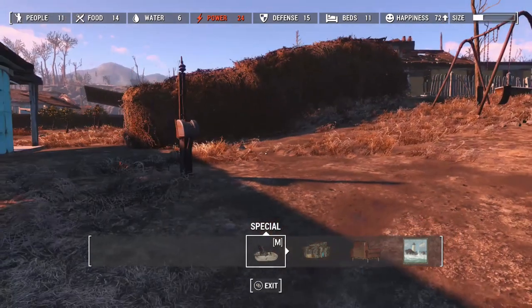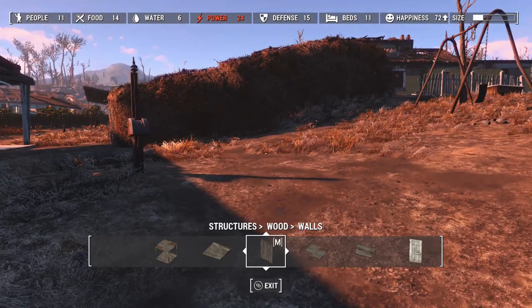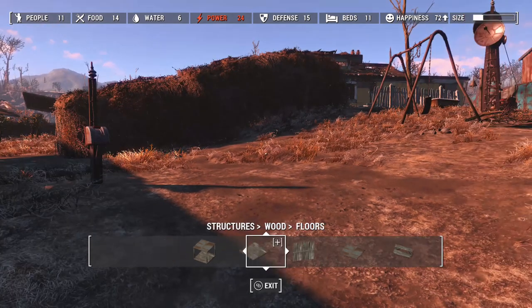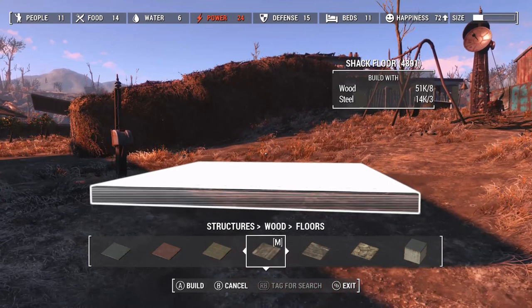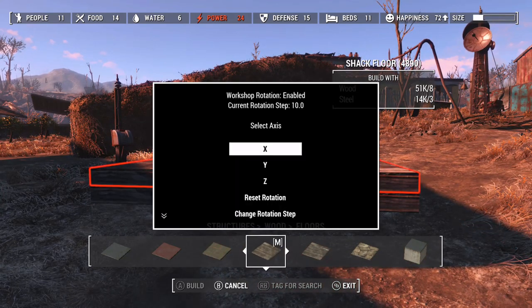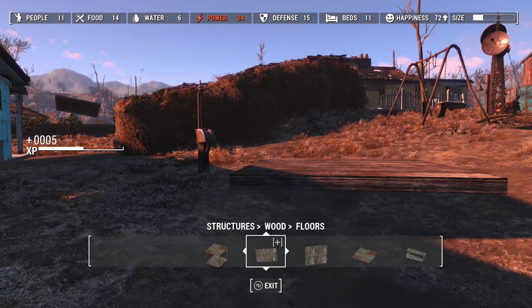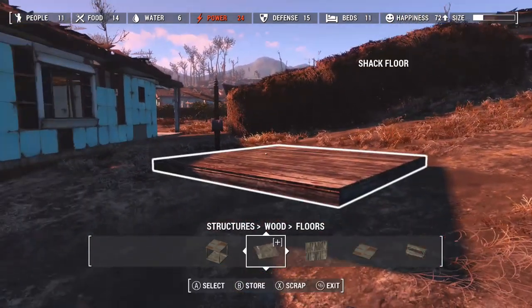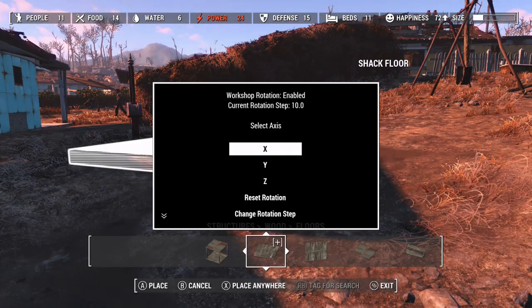First I'll show you the most basic thing we can do with this. If we come into Floors and grab a wooden floor and place it down, I'm greeted with this box. I'll click Done for now just to get rid of the extra one. So we've got the standard floor, and if I click on it again I'm greeted with the box again.